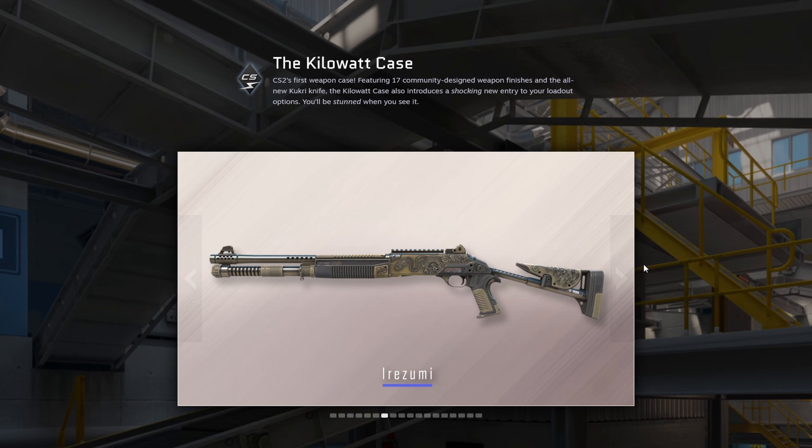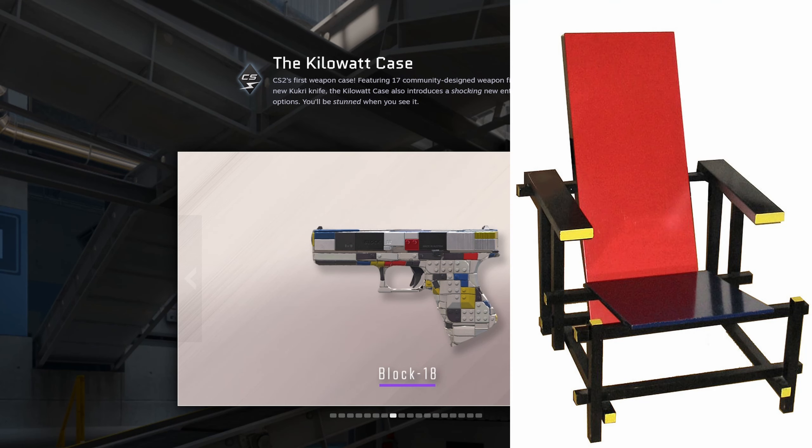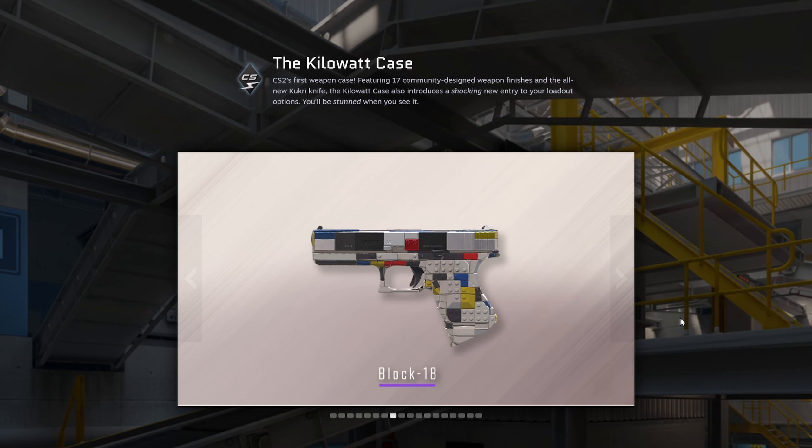Then we got the first purple skin, the Glock 18. Nice idea, good concept, but it looks like a designer Glock — it looks like it costs a lot, like something from Balenciaga or Off-White. There's actually a chair from an architecture group that looks similar to this Glock — I'll show you a picture of it. Kind of a funny idea but not the best skin.